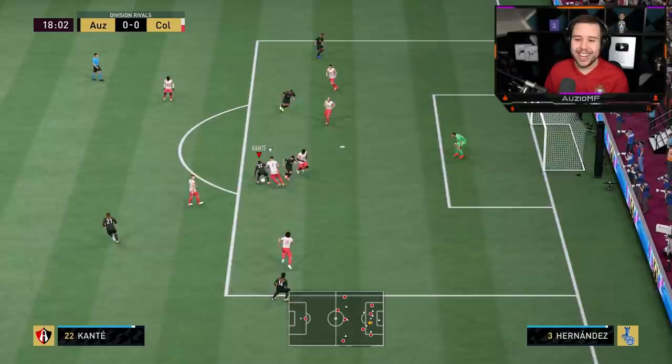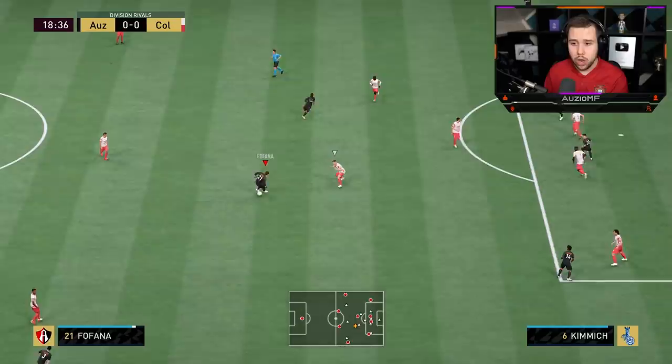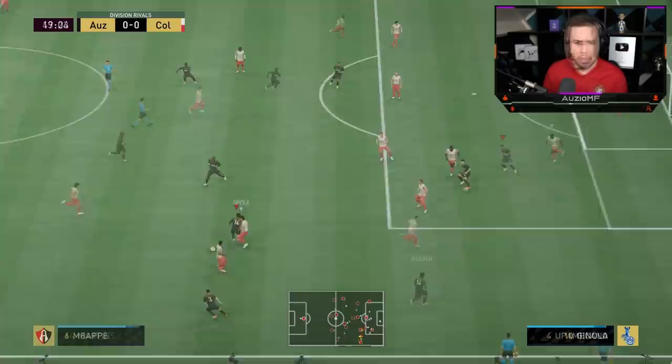Nice scoop turn into Martinelli there because he's there through the gap. Good dribbling. Fake shot that - I tried to lacroquette towards the inside. Look how aggressive this guy is playing. The left stick dribbling there was good - Martinelli didn't seem too bad. He kept that ball very close to his feet.